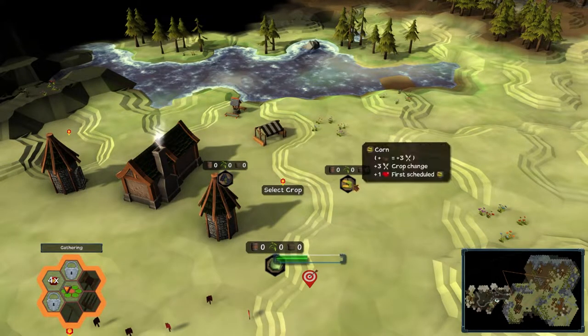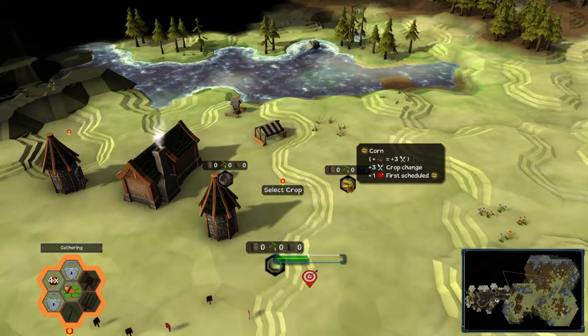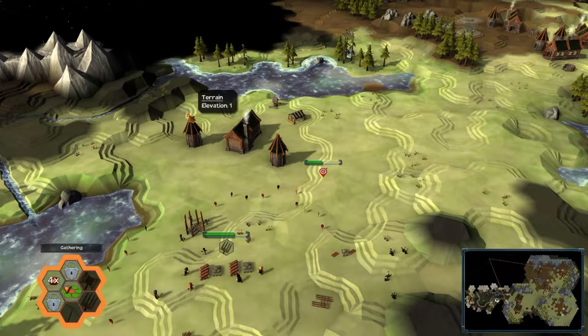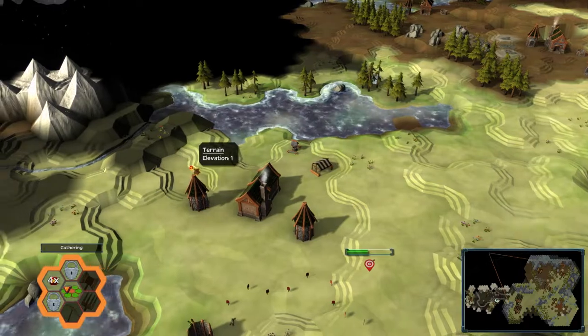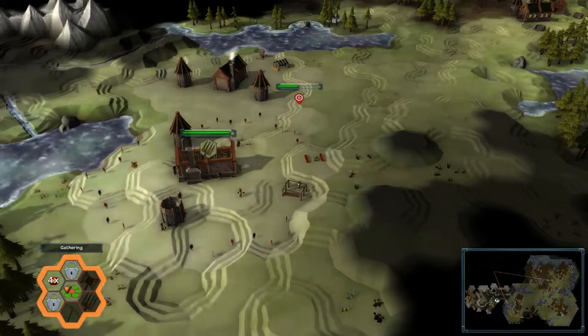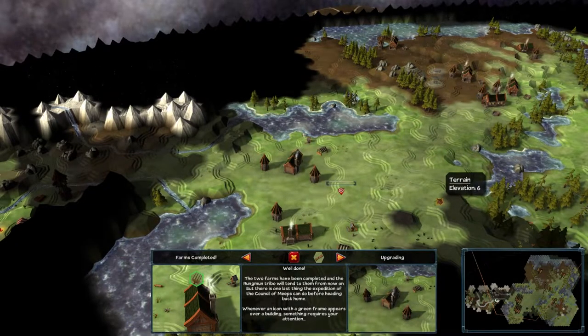We pause the game and look at three crop choices: corn, cabbages, and vines. Looking at the details, corn and cabbages are normal food crops, but vines give a plus-two to supply and plus-one to affinity. Unlike Ostrov, this game focuses more on the benefits from growing different crops rather than nutrient consumption. We plant one of each — corn on the first farm, cabbages on the second, and vines on the third — plus some more corn to round it out.